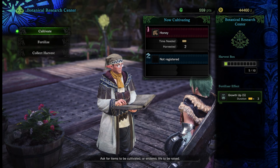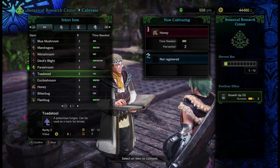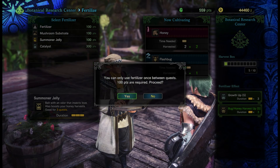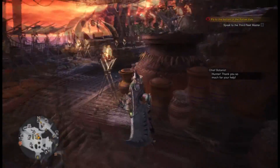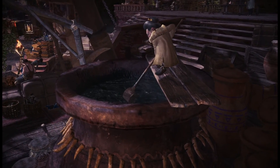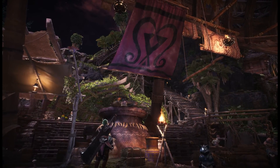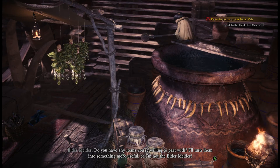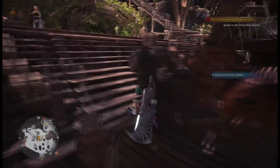Now we have another slot for cultivating things, which is nice. And I think it added a bunch of stuff as well. What we'll do is slot in flash bugs in the second slot here, and now we can start grabbing ammo for our flash bugs. We can also use the melder to basically create items — we'll look at that a little bit more later.